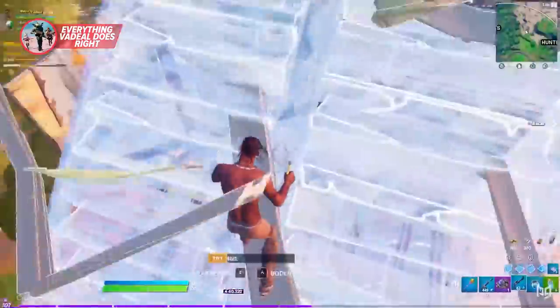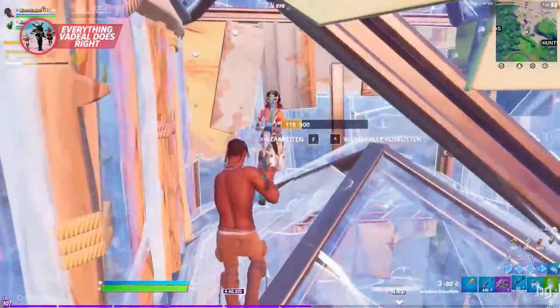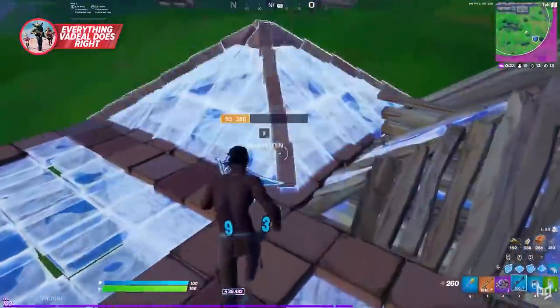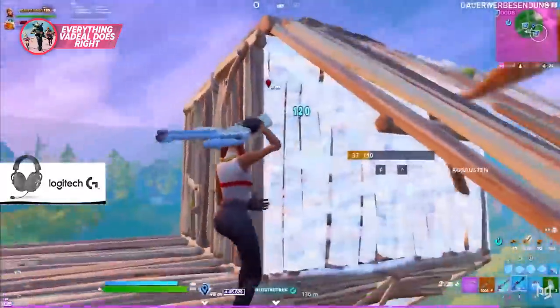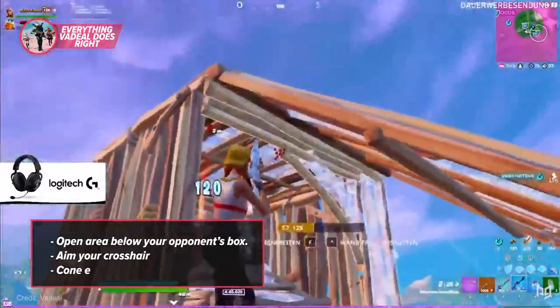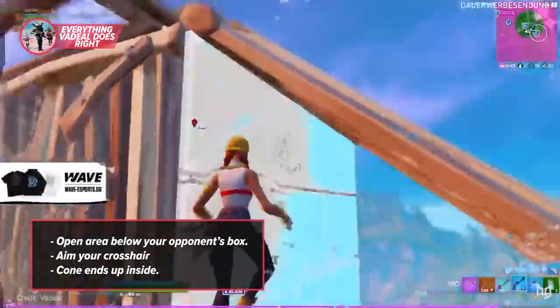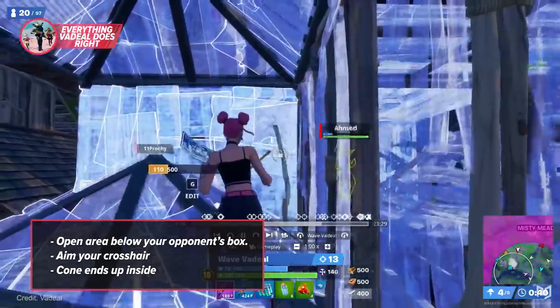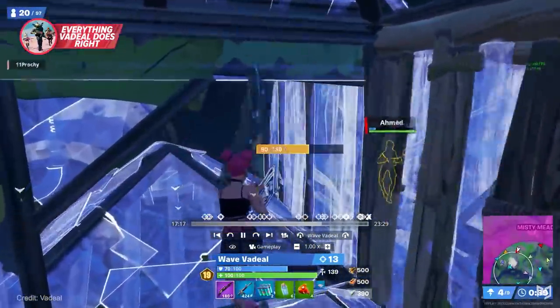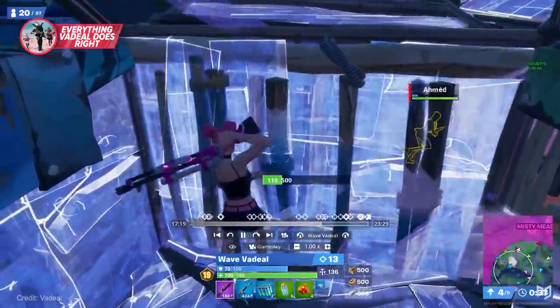His understanding of building in Fortnite is just second to none. What we notice Vadil do all the time is place pieces through his enemy's builds. Coming through a box is straightforward — find an area with an open space below your opponent's box, aim your crosshair down there, and your cone just ends up inside. But to place stairs, you hold forward on their wall, crouch, and tilt your crosshair up and down in this very specific spot.